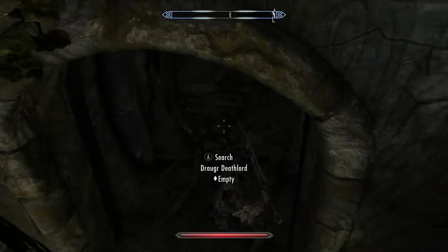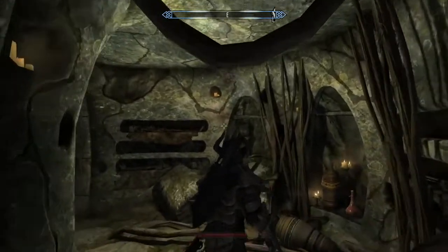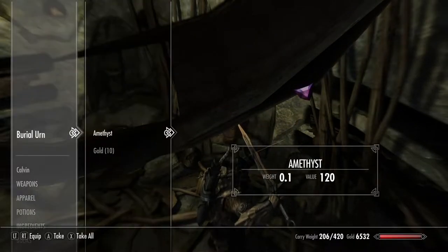I'm going to flip to the swords and take these guys down. After you take down and loot the Draugr in the main area, there's a little bit of a walk to the next encounter. I'm just going to fast forward through that.